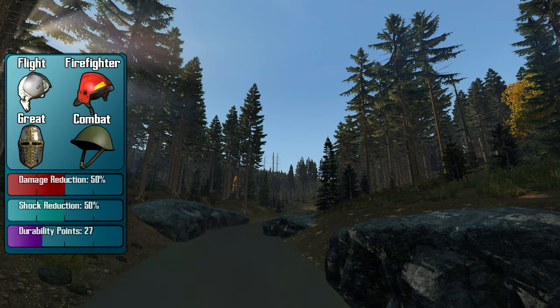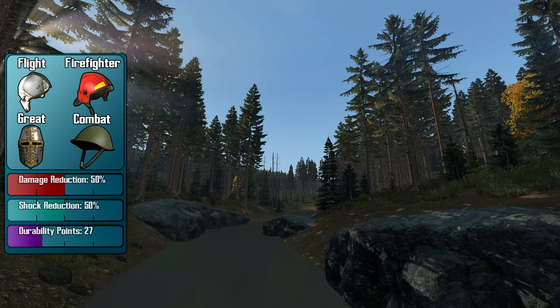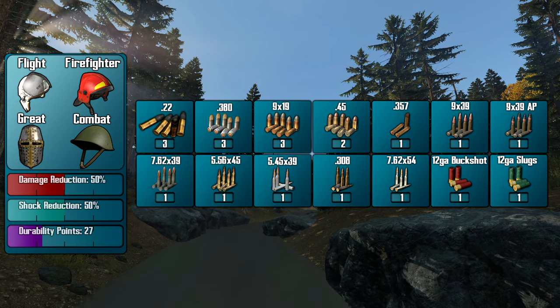The firefighter, flight, great helm, and combat helm all offer 50% damage reduction, 50% shock reduction, and a higher durability rating of 27 points. Remember, the more durability, the longer it will stay effective. The great helm, similar to the motorcycle helm, will offer 75% chance to resist airborne sickness. Killing a player wearing these helmets will take 3 shots of .22, 3 shots of .380, 3 shots of 9x19, 2 shots of .45, and every other ammo type will be a 1 shot kill.